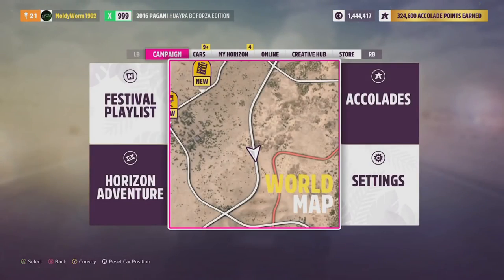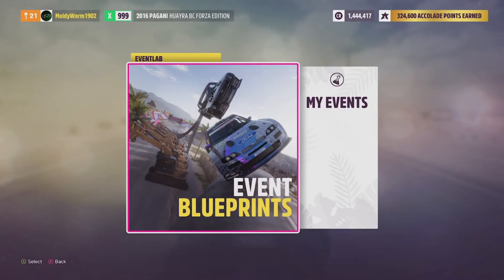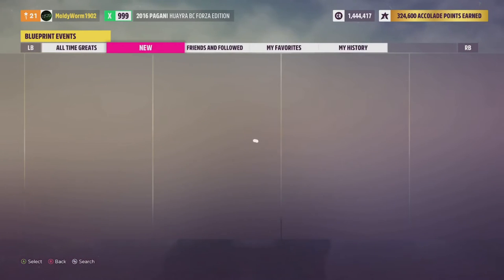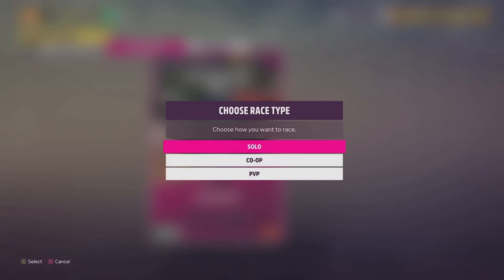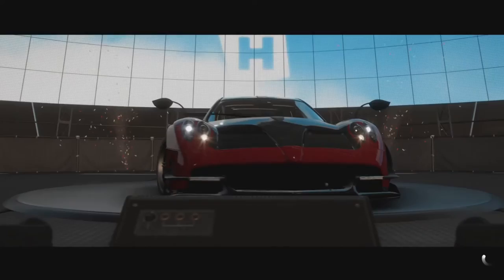What we're going to do is get in the car, click the start button, and scroll over to the Creative Hubs tab. Then on the Creative Hub, we're going to go into Event Lab, and on the Event Lab you're going to need to search for this race. I will leave the code for the race in the description below. Once you've done this once, my suggestion is to favourite this race so you can just scroll over to the favourites tab and load it up from there.